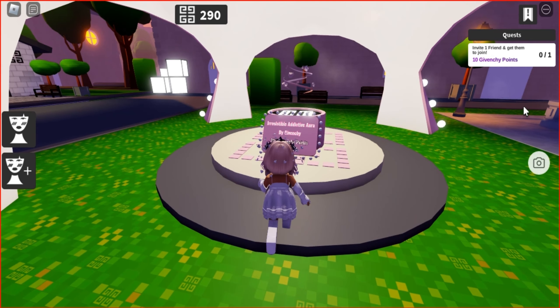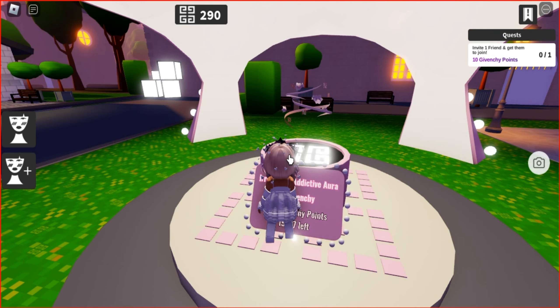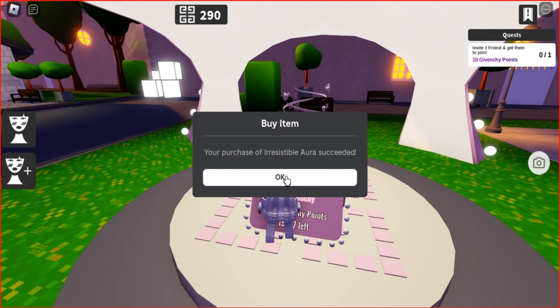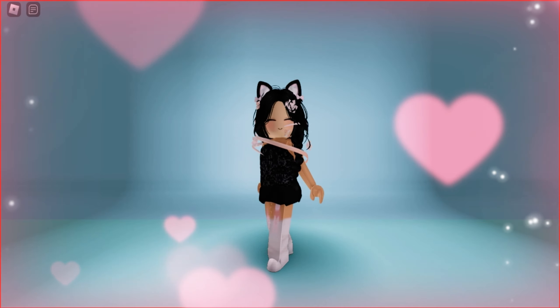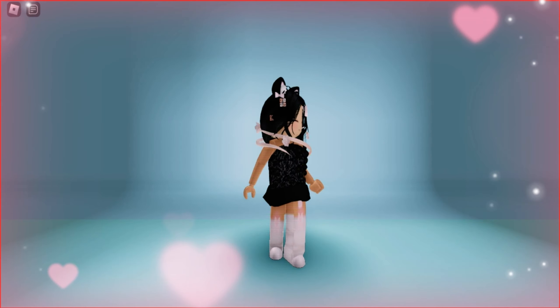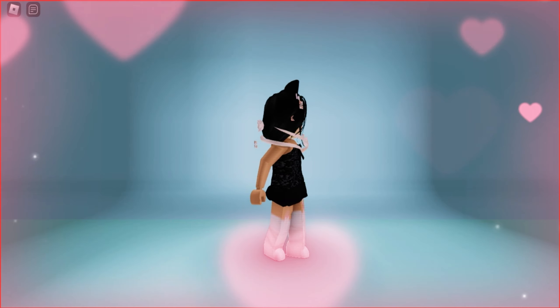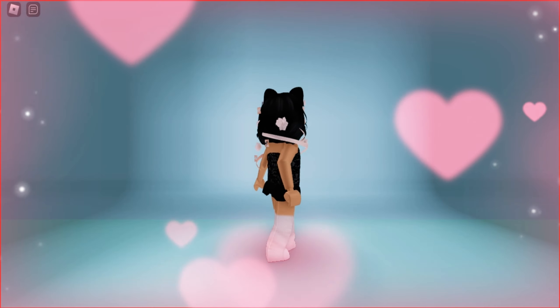By completing these tasks, you will claim this UGC. Simply press the claim button. Check out how awesome it looks on your avatar. It is amazing. What are your thoughts? Feel free to let me know in the comments below. That's all for today. See you.